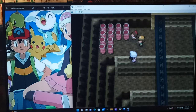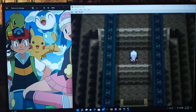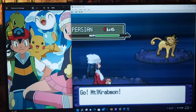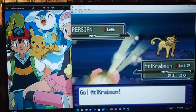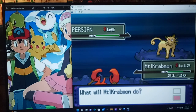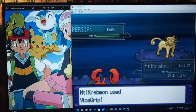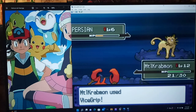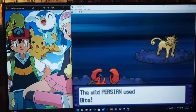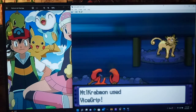Alright, good job Crabmon. Let's see what else is here — Persian! And nothing else. This is a good room for training, a lot of good EXP. Persian Cat Dressel — yeah, I got White Smoke, son, can't lower my stats. Bite — yeah, Persian is pretty fast, so okay.